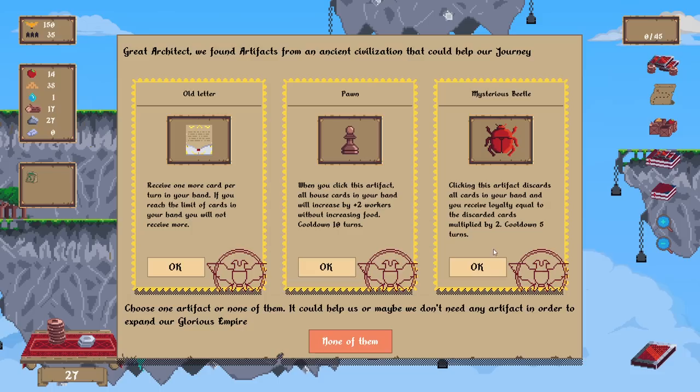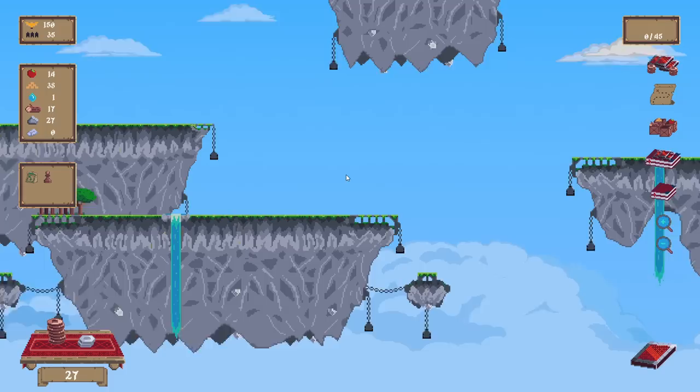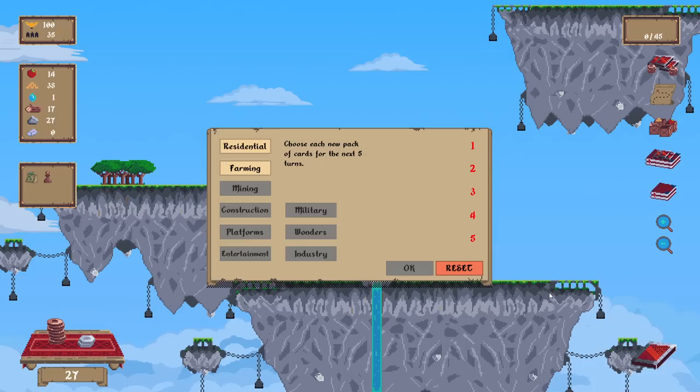Discards all cards in your hand — receive loyalty equal to the number of discarded cards multiplied by two. Yeah, this just seems great. We will need 50 here. What do we have? We just need farming — I need it desperately. Because I'm already out of food. I had to be out of food to get the requirements of the first place done in time. What the hell, man?